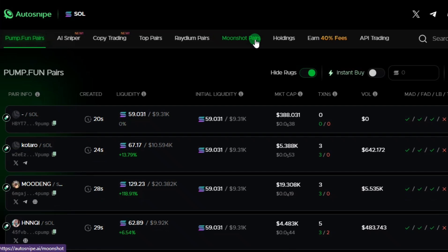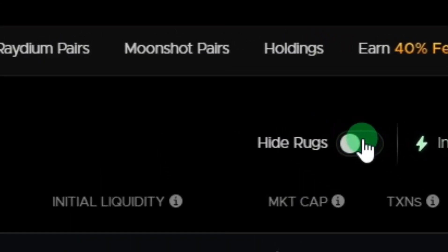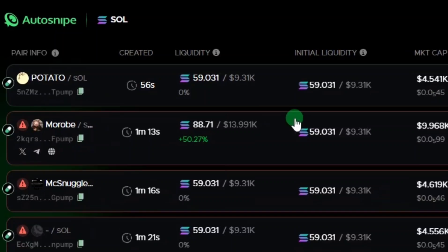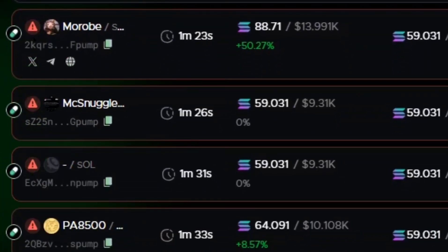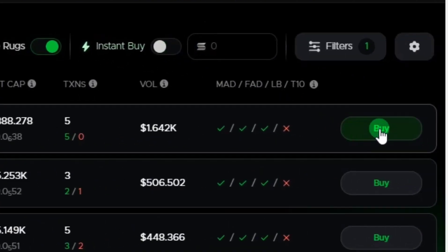This 'high rug' toggle is very important. When you untoggle it or uncheck it, it's going to begin showing you meme coins that are highly likely to rug. As you can see, these meme coins are carrying the caution sign — the warning sign — highly likely to rug. Let's go back and have it checked to filter out the meme coins that are very likely to rug, leaving only those less likely to rug.